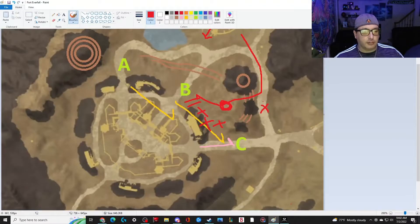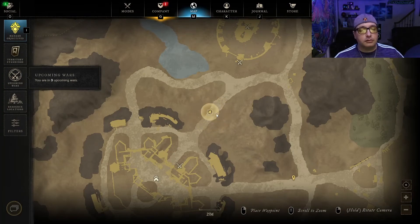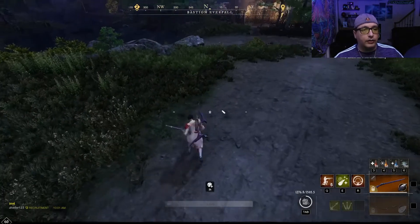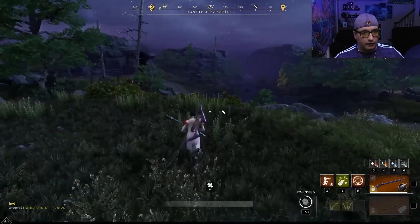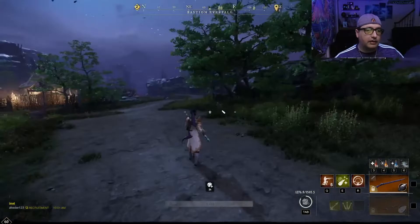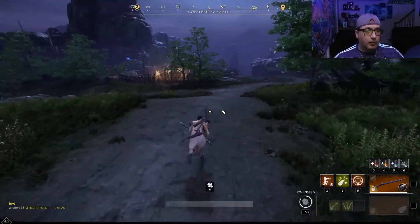Point B is one of the most defendable spots in the entire game because you have the high ground — they can only really approach from one area. You don't care if they're coming up from below because they're going to get lit up, and you've got that huge rock they need to run around. That's why we're not going to do any frontal attack on B. Hope you guys enjoyed it — if you like this video please consider liking and subscribing, it helps the channel out a lot. Catch you guys next time, keep it surreal, peace.